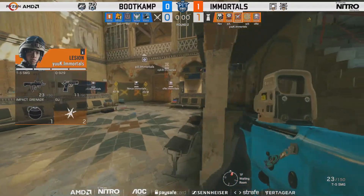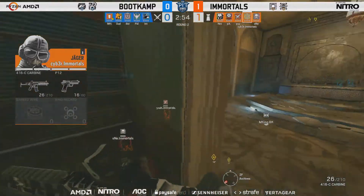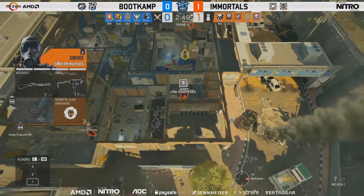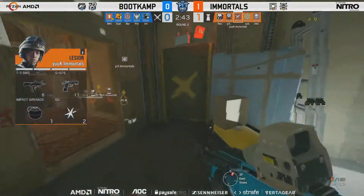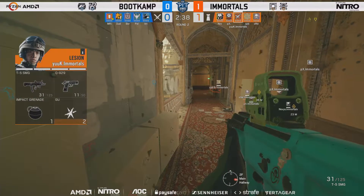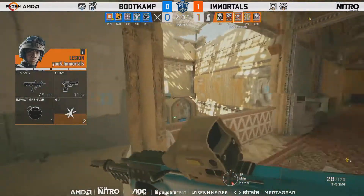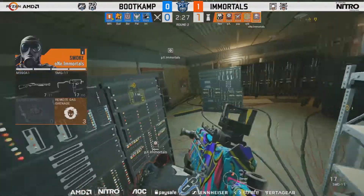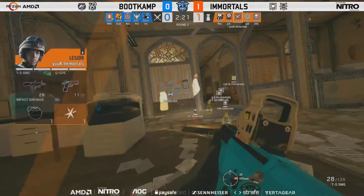Into round number two with PX and a beautiful performance there. Ventilation Workshop defense coming out from Immortals. Last time their defense upstairs wasn't really that impressive — they did take Lion off the board very early on, which is probably the most notable part. Trading out for Lion that early is honestly worth it for two defenders going off the board, especially Jäger and Maestro who didn't really bring too much to the table.